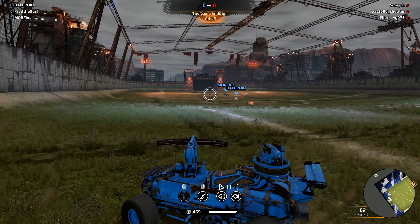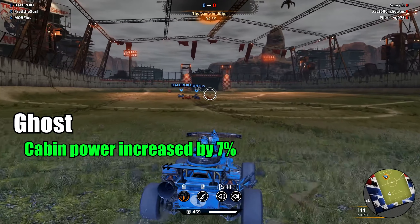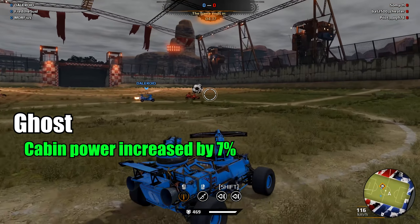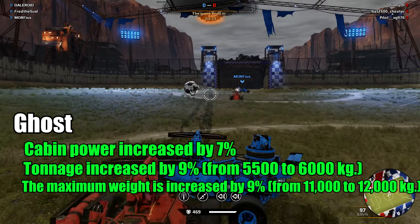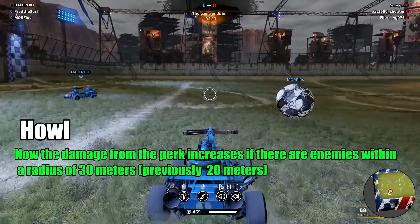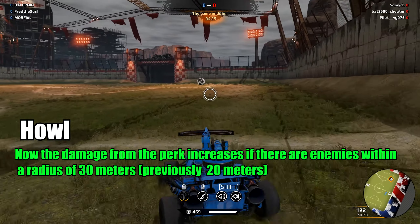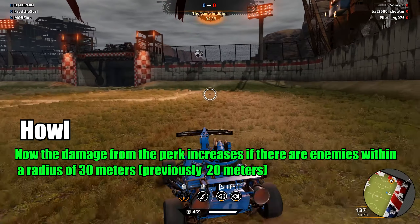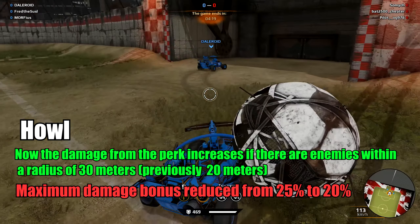As always, we have buffs and nerfs. Let's check them out. Ghost cabin: power increased by 7%, tonnage increased by 9%, maximum weight increased by 9%. Howl cabin: now the damage from the perk increases if there are enemies within a radius of 30 meters. Nice buff, really nice buff. Maximum damage bonus reduced from 25 to 20.